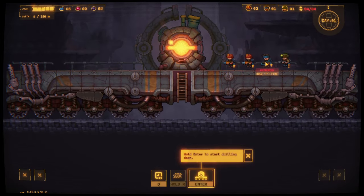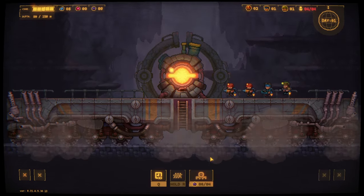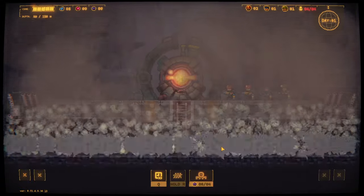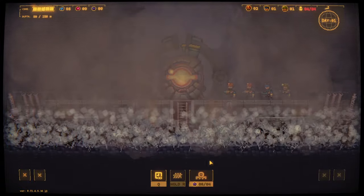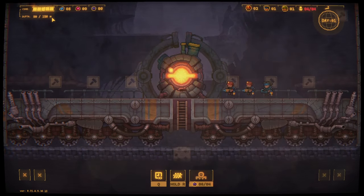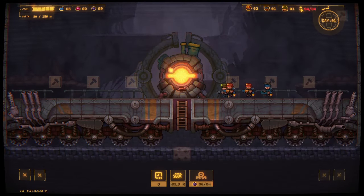We've got two miners, a carrier, and a guard. Hold enter to start drilling down and our platform will make its way into the ground. So what have we got? Core strength up here, depth, resources, population.